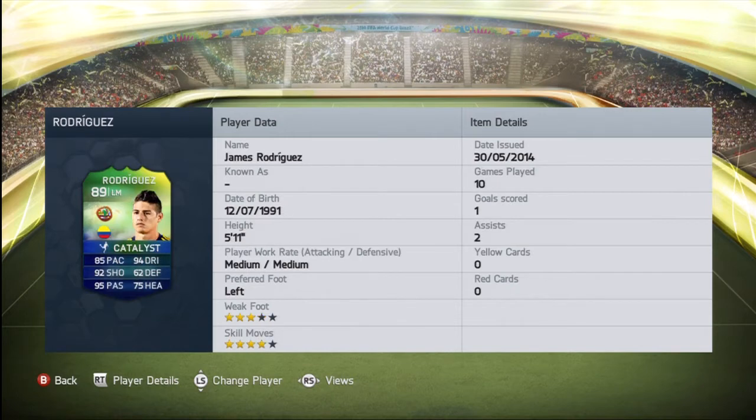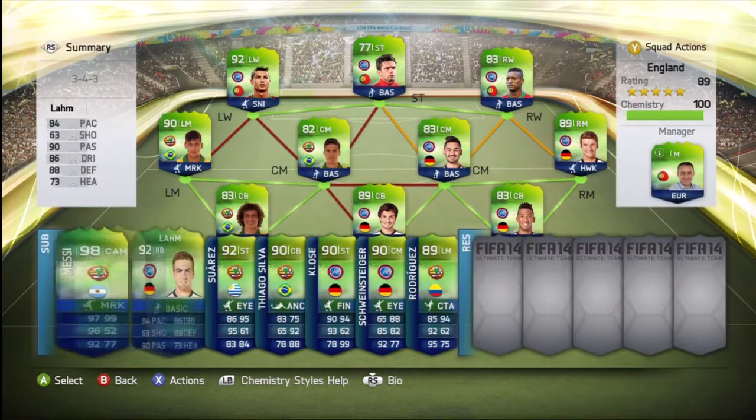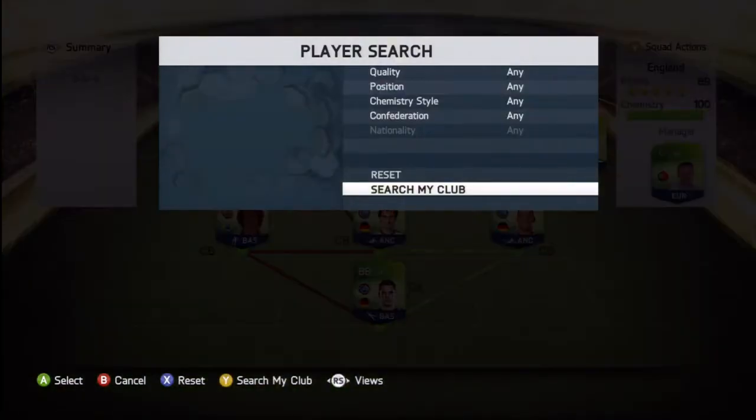Rodriguez and then there's a few more such as Falcao, Di Maria, Aguero, Ribery, Snyder, Xavi, Ozil, David Silva, Higuain, Goetze, Cros, Kompany, Oscar, Garay, Sanchez, Ramos, Casillas, Pique, Mascherano, Cesc Fabregas and it goes on from there.